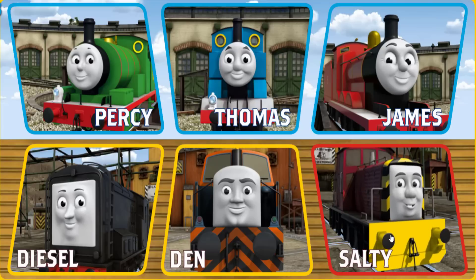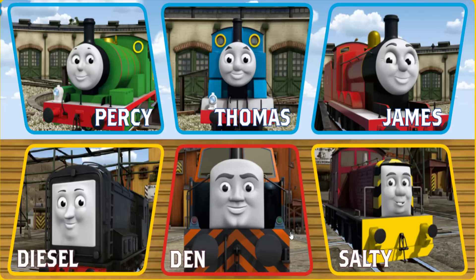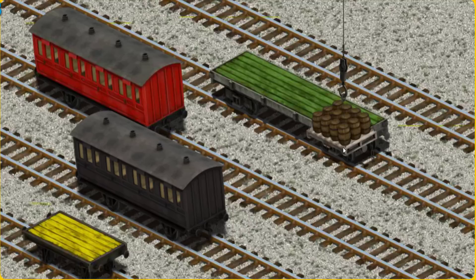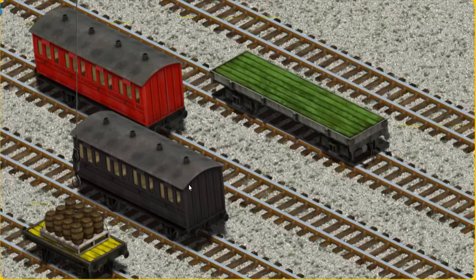It's a busy day at Brendam Docks. Thomas and his friends have many deliveries to make. Choose who will make the next delivery. Den must deliver the water barrels to the Steamworks. Help Cranky find the water barrels. There you go. Let's lift and load. Now the cargo must be loaded. Show Cranky where the yellow flatbed is. You found it!